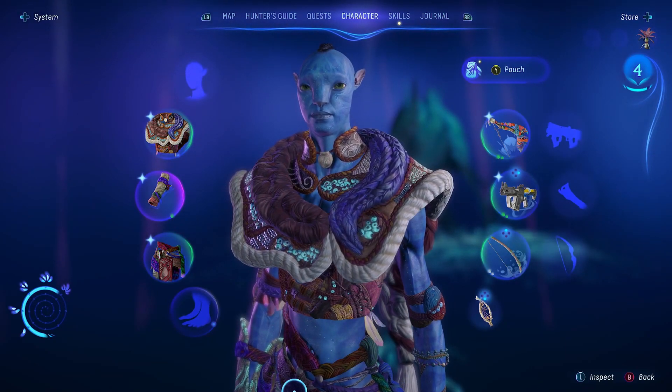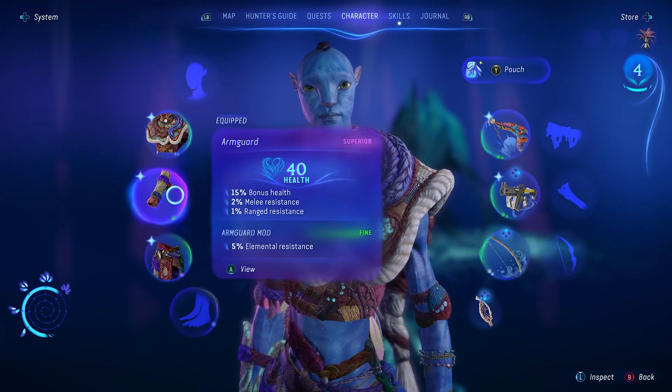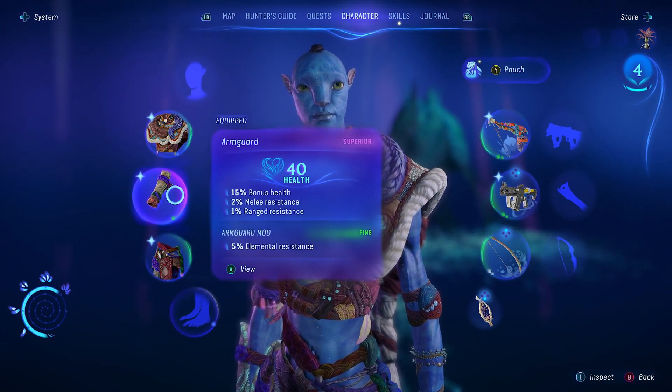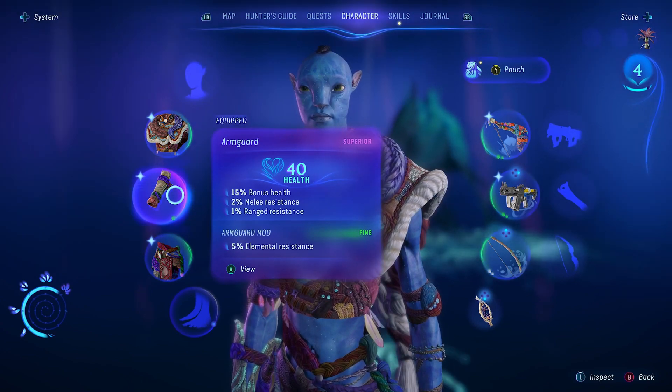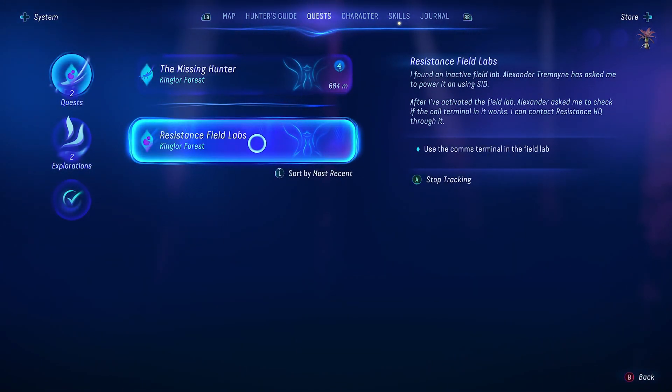Welcome back to Avatar Frontiers of Pandora. In the previous video we did a really long quest, but we managed to get a 40 health arm guard that has three stats on it, and we've also got the mod that gives us elemental resistance. So what we're going to do in this video is we're going to do the resistance field labs.